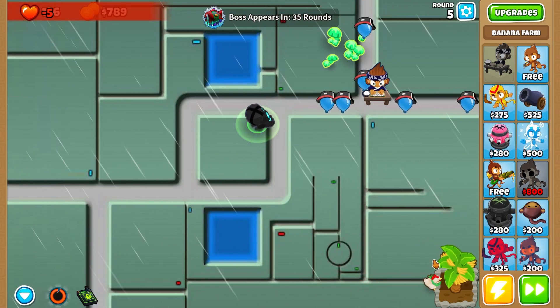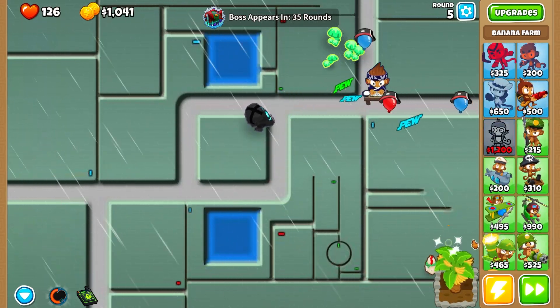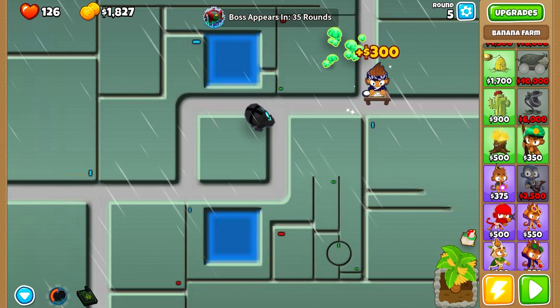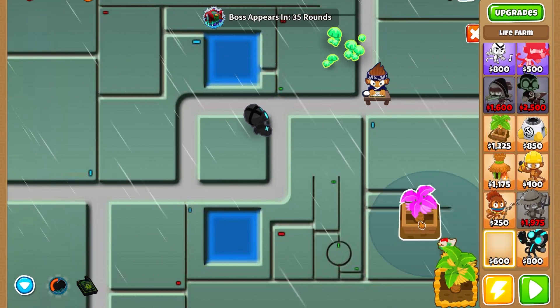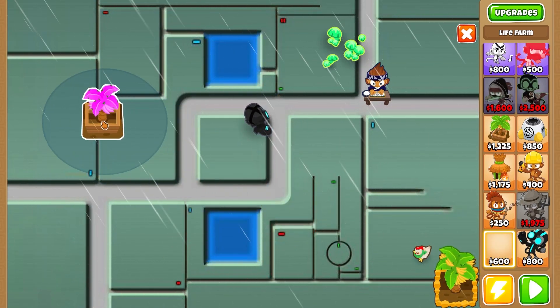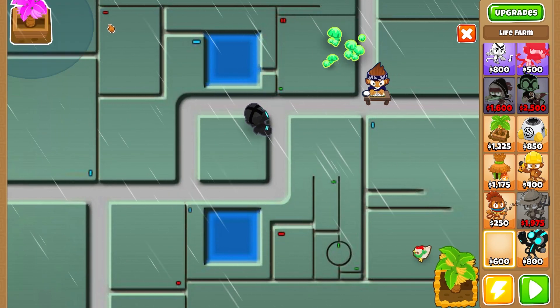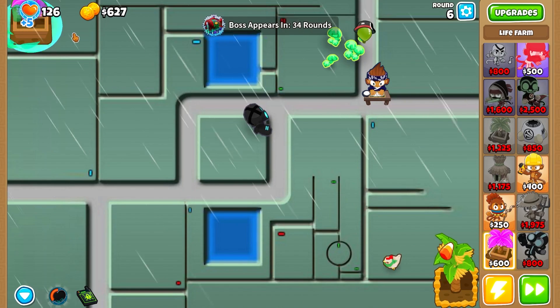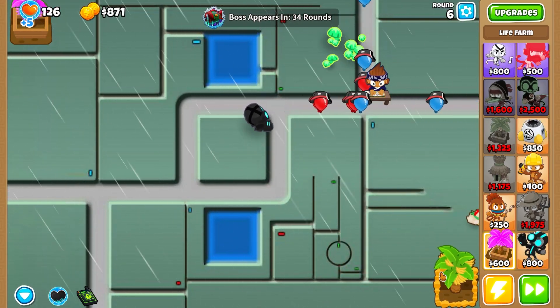This thing is going to cost a lot of lives for sure, which is why we're pairing it with the Life Farm — it's kind of perfect. I'll go ahead and throw one down. That's a nice sprite, super cool. Let's throw it at the top and it'll just do its own thing up there.